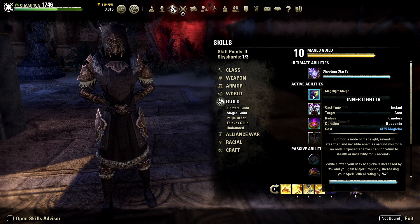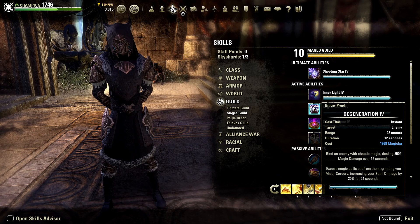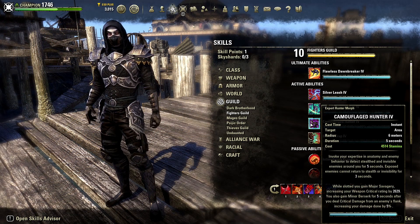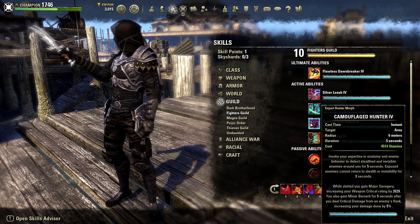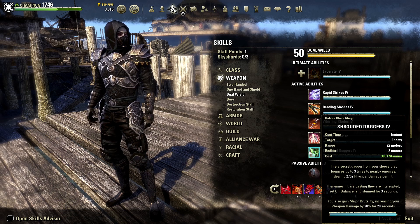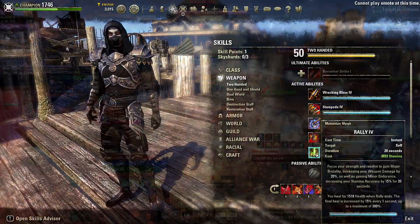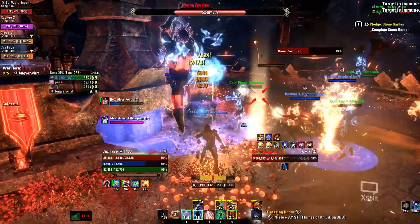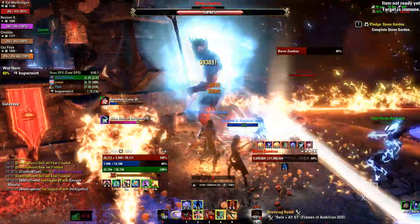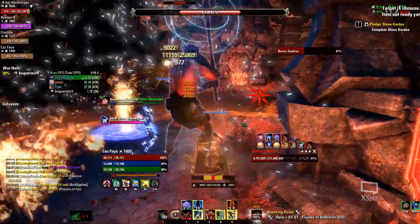Magicka options to gain these buffs from skills are Inner Light, which gives Major Prophecy passively while slotted, and Degeneration, which gives Major Sorcery while it is active on an enemy — both from the Mages Guild skill line. Stamina options are Camouflaged Hunter from the Fighter's Guild skill line, which gives Major Savagery passively while slotted, and Hidden Blade from the Dual Wield skill line or Momentum from the Two-Hander skill line, which give Major Brutality while active. Additionally, almost every class has a way to gain at least one of these buffs in their class skill lines, so keep your eyes open when reading through skill descriptions.